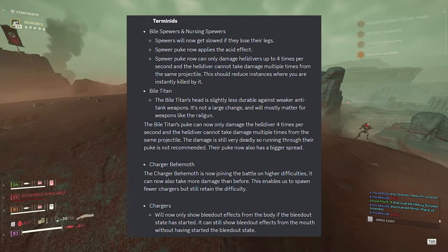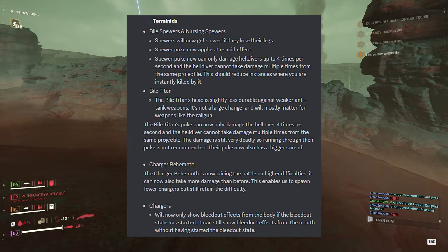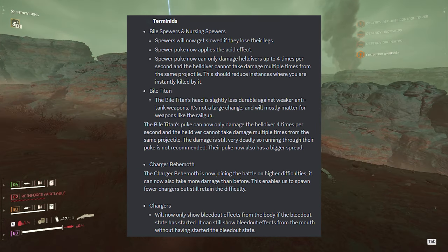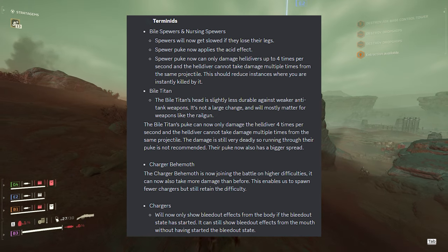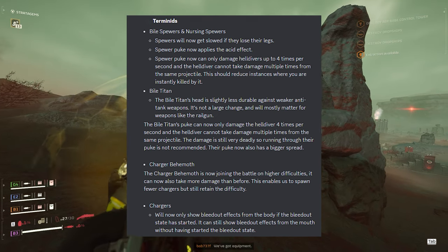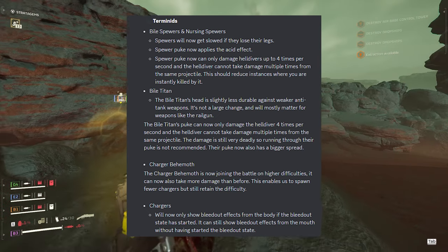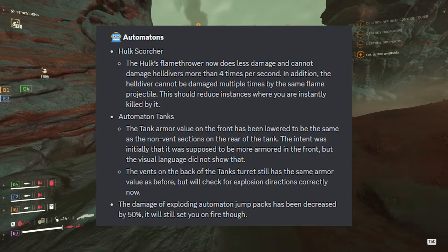Charger Behemoths will now join the battle on higher difficulties and can take more damage than before, which enables fewer chargers to be spawned while retaining difficulty. Chargers will now only show bleed-out effects from the body if the bleed-out state has actually started, though they can still show bleed-out effects from the mouth without having started the bleed-out state.